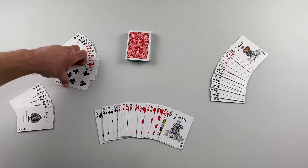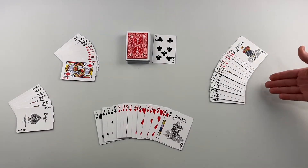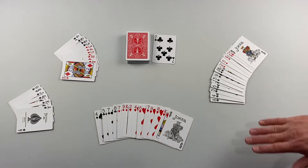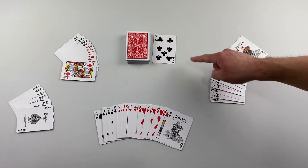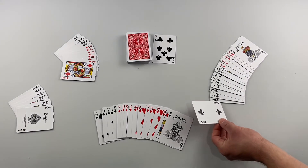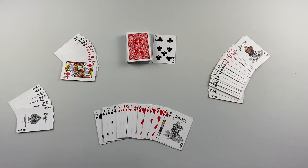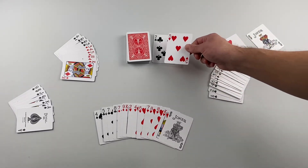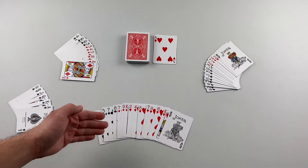Player one ends their turn with a discard — the seven of clubs. Play passes to player two. They do not have any melds that the seven of clubs would help to allow them to lay their opening meld, so they are not allowed to draw it. They must draw from the top of the draw pile and they got the two of clubs. They can't make their opening meld, so they discard.